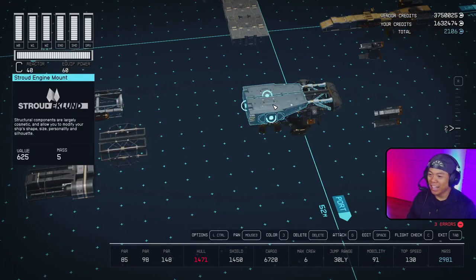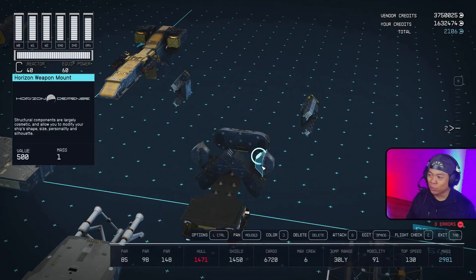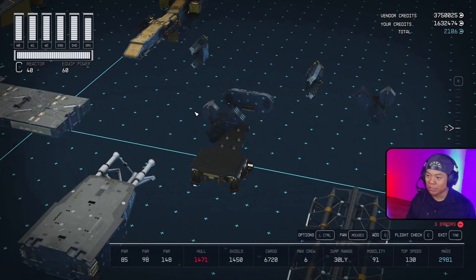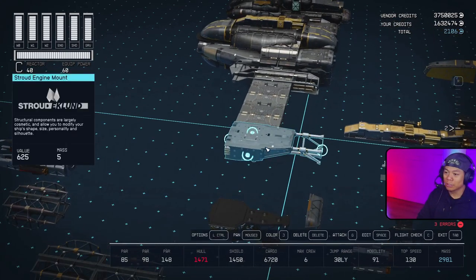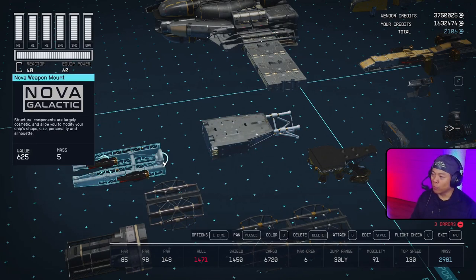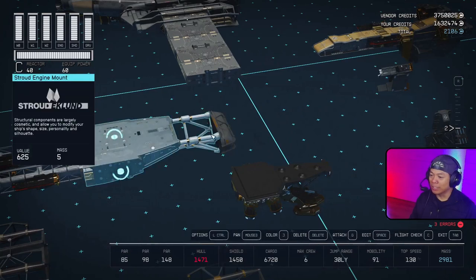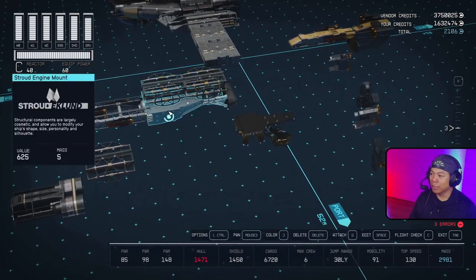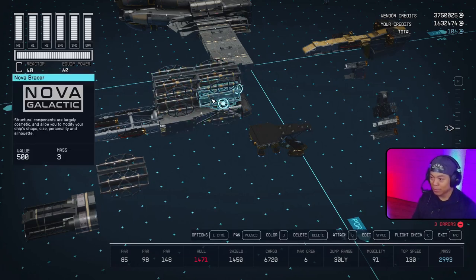First we're going to move these guys out - we have the Horizon Weapon Mount with the Auto Helen Beams attached. Moving the Deimos pieces, taking out the HopeTech Thruster. Let's start with the Engine Mount - we bring it over. First we're going to bring over the Nova Weapon Mount to the front; it has four Vanguard Obliterator Auto Projectors already attached. Right behind that we bring over the HopeTech Nose B, then bring over the two Nova Bracers to the top of the Engine Mount, then select both and use a duplication glitch to duplicate it down. It duplicated up first which is fine, then it duplicated down.